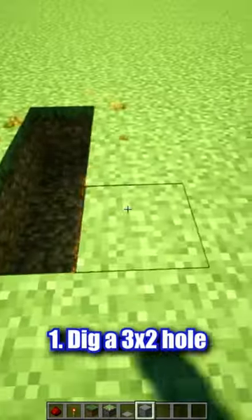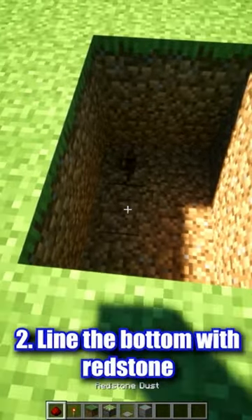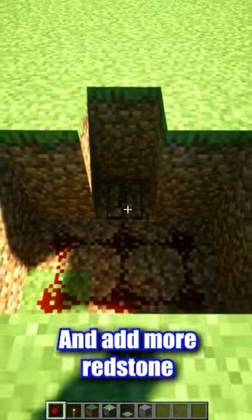First, dig a 3x2 hole. Line the bottom with redstone. Dig out the side middle blocks and add more redstone.